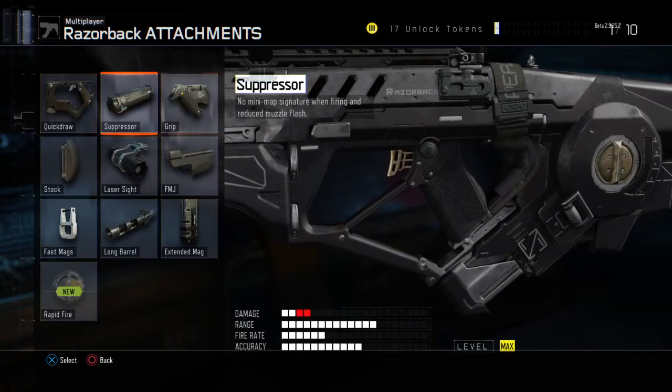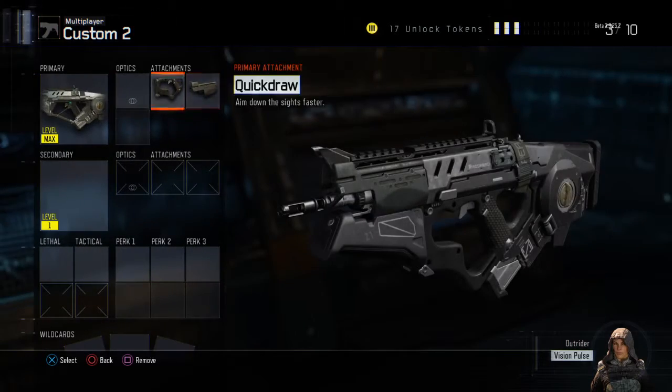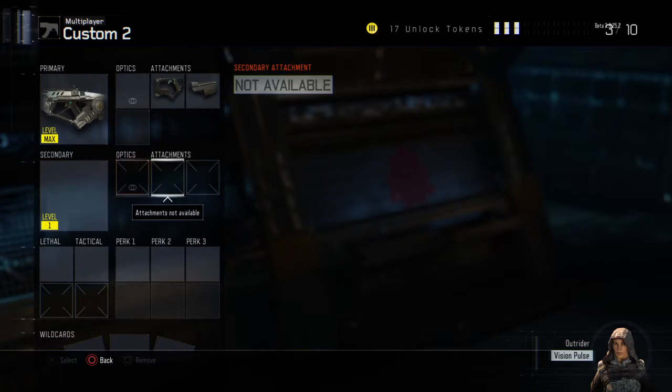So you're going to want to put a Quick Draw Grip and an FMJ. I would not recommend adding a reflex sight, but if you want to, you can — it doesn't matter.